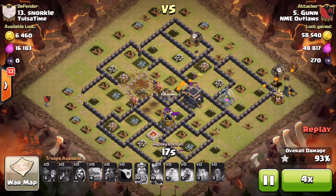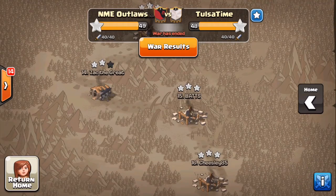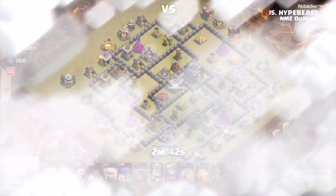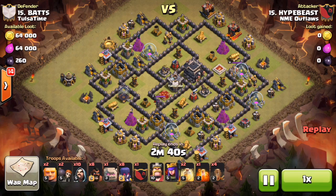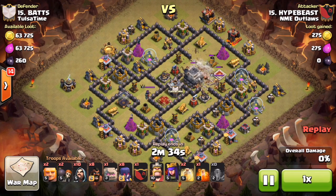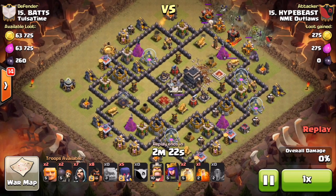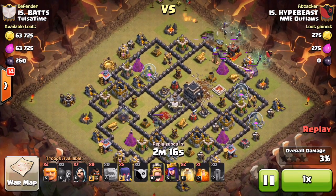The last attack is Hype on number 15. He's bringing earthquake spells to open up that sector — eight witches. He almost could have dropped those quakes right on the town hall to open up to the CC as well, but I'm not sure. He probably could have. Anyways, he drops wall breakers and golems down to start the funnel.